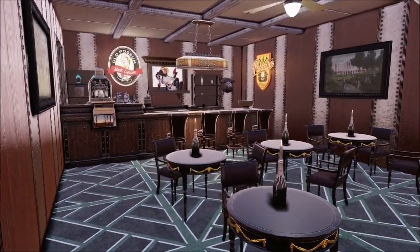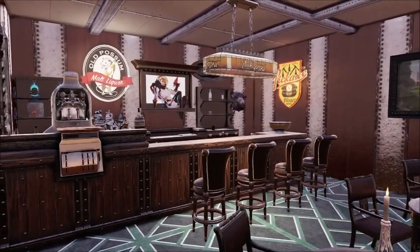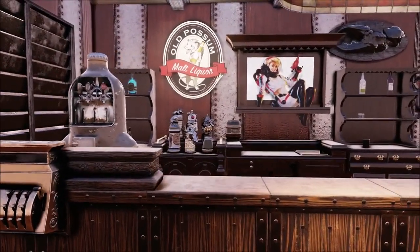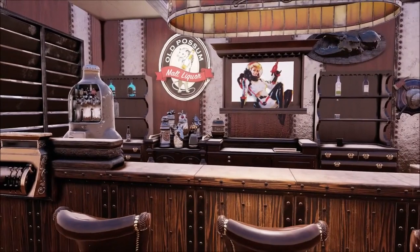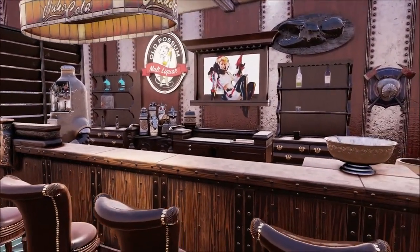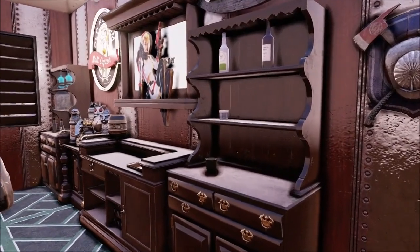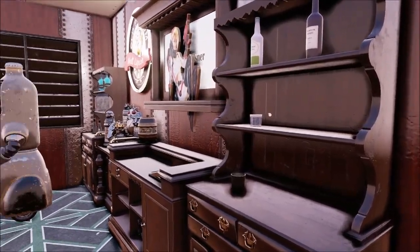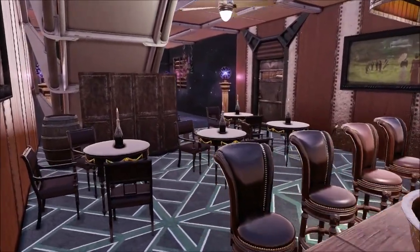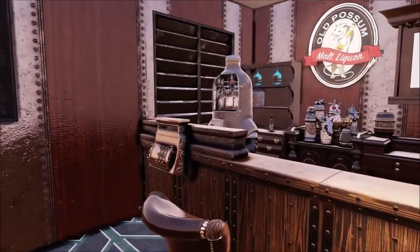First thing you get in here, you got a bar area. Overall the bar looks pretty darn snazzy, kind of high class. The vending machine is not hooked up, which is actually a good thing because some vending machines can get pretty darn annoying — but that one is pretty darn cool. Of course there are a couple displays back here with different liquor on them and some drinking glasses, as it should be. I really do like the bar area, it looks pretty darn nice.